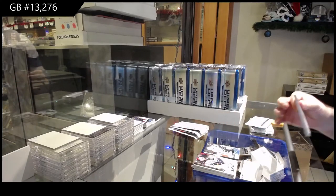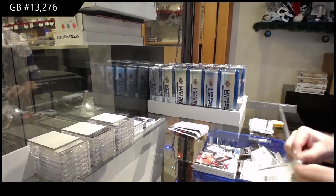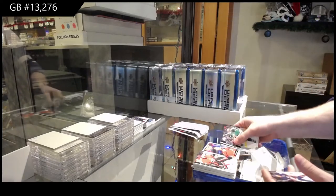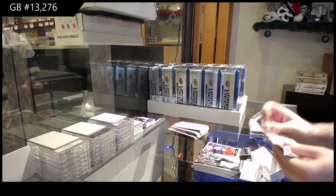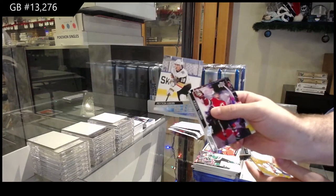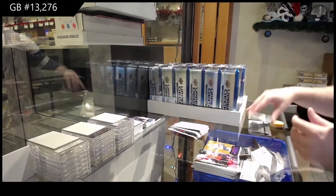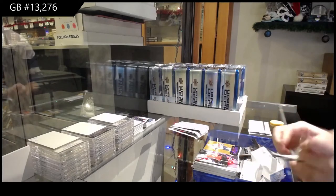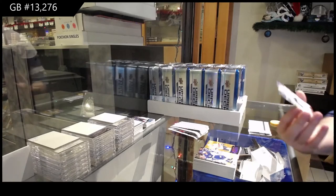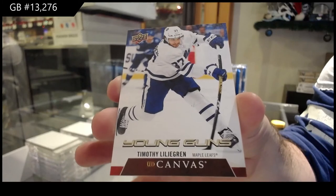Chara not being a Bruin — crazy. Portrait of Ovechkin for the Caps. Peyton Krebs Young Guns for the Golden Knights, and a Jonathan Huberdeau for the Florida Panthers. Young Guns Canvas for the Golden Knights — Timothy Liljegren for the Maple Leafs.